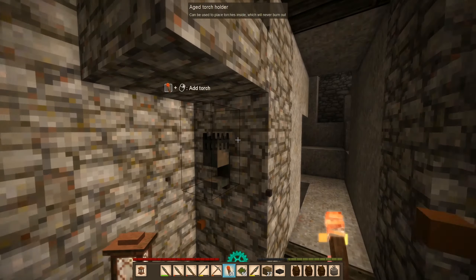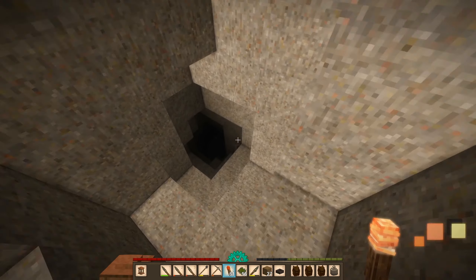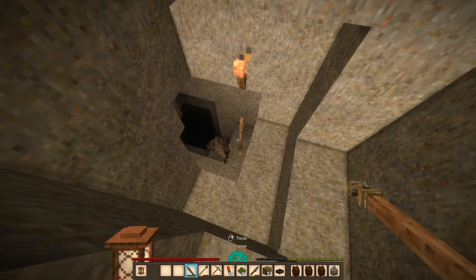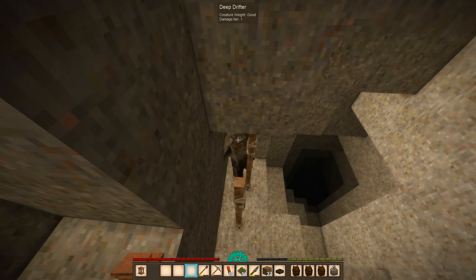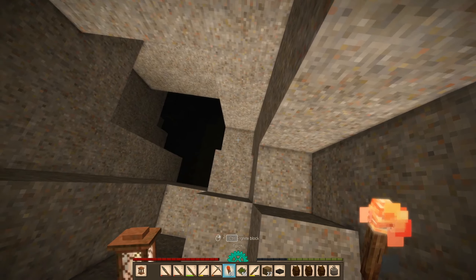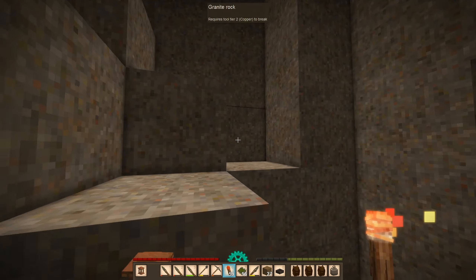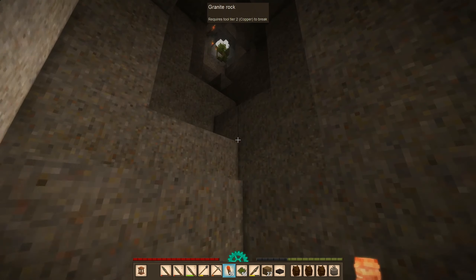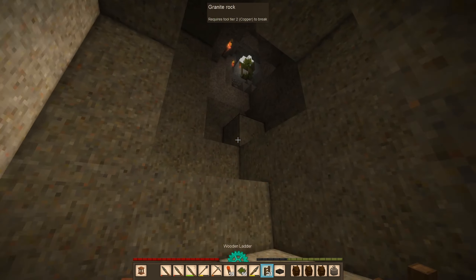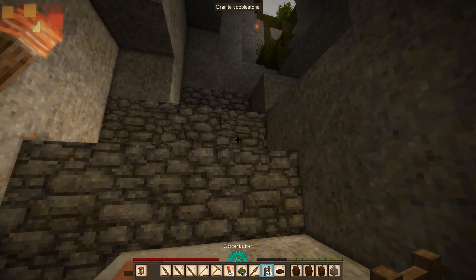It's a linen sack - might as well just take these. I wasn't exactly planning on coming down here, but hey, why not? I need ladders. There's two ruins here - one of them was visible from the surface, so might as well. Now how do I get in here?